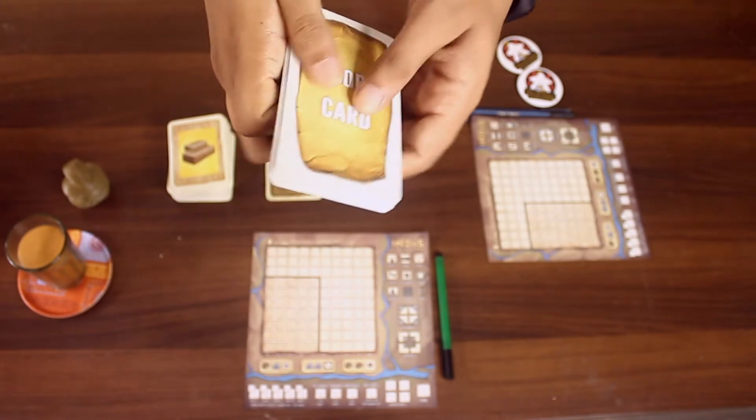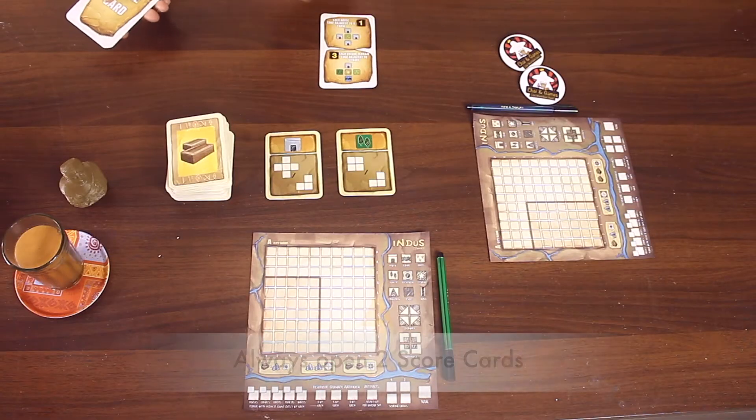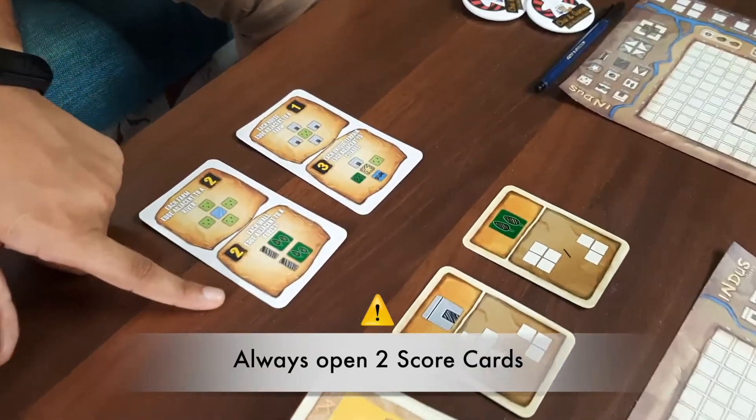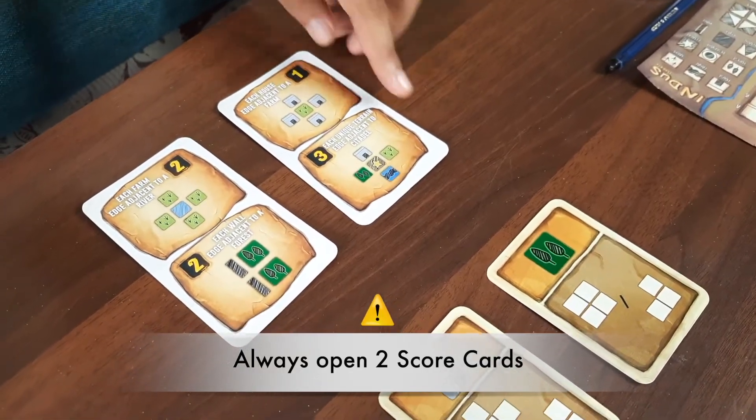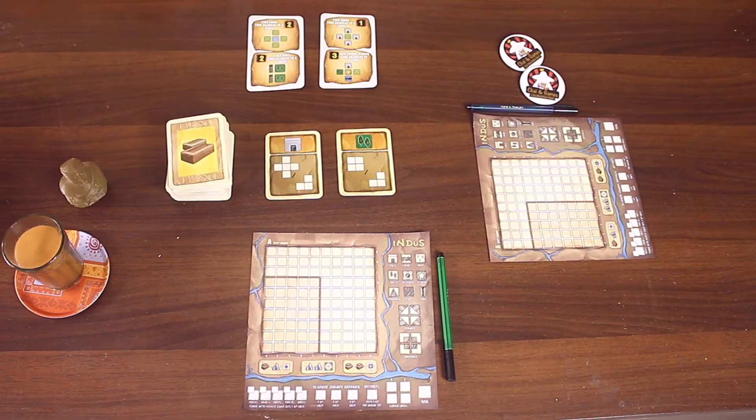Now, shuffle the scoring cards and reveal the top 2 cards, placing them face-up. Make sure that all players can see them. Keep the rest of the scoring cards back in the box.